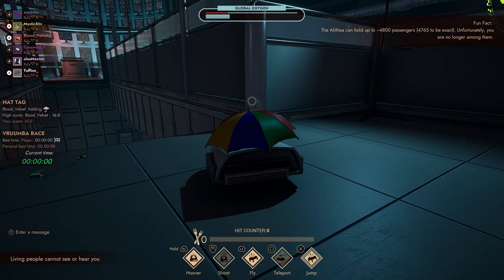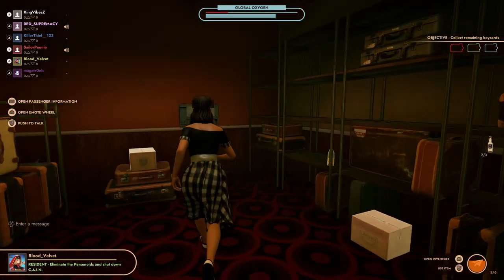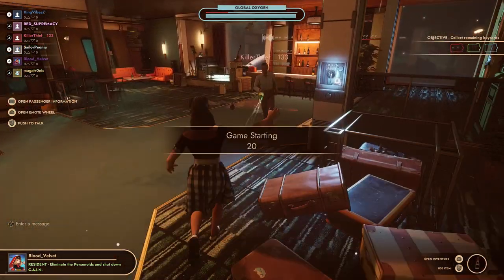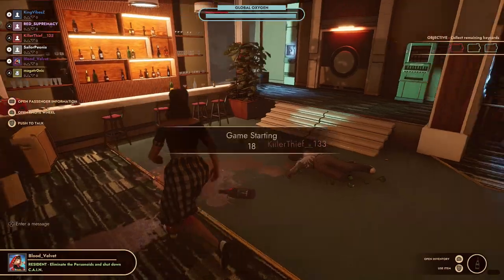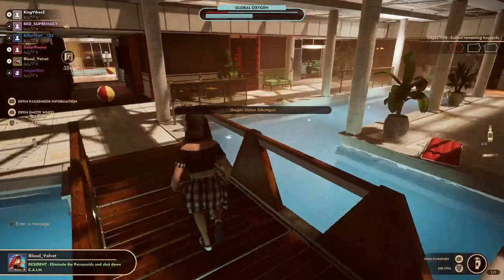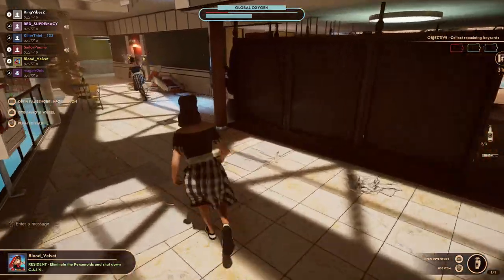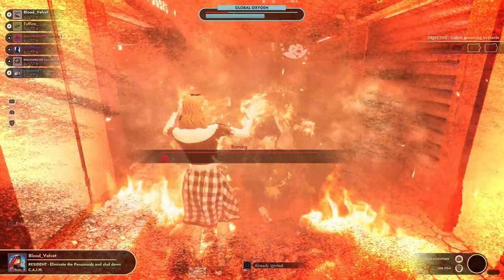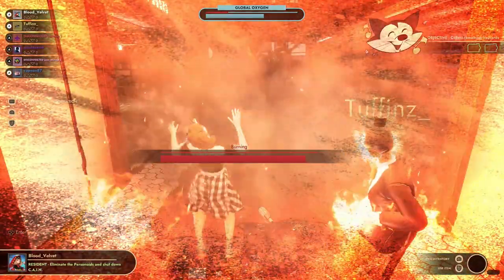Outside of the main objectives, there are also a variety of items that you can pick up and throw at other players, which doesn't really serve too much of a purpose, but it is quite fun to chuck a bottle of champagne at someone's face and see them take a tumble because of it. If you're feeling extra cruel, you can even push other players into pools, electrified hallways, and fire, which will of course kill them if they're not rescued in time.